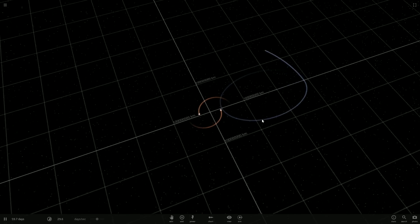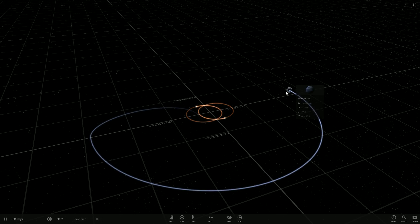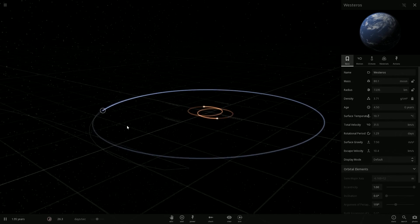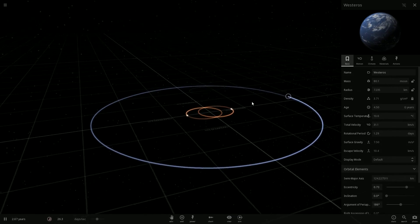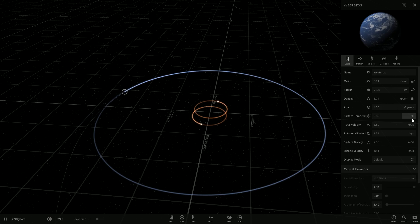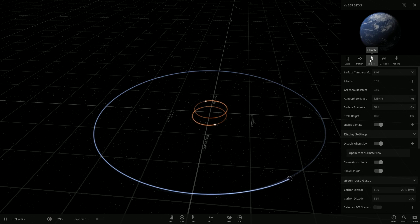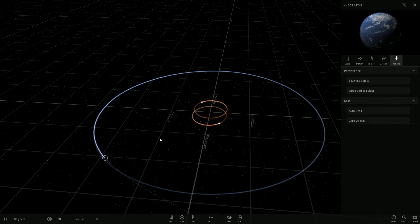Oh, here it is! Alright, so for all you Game of Thrones fans - here's Westeros. I don't watch Game of Thrones myself because I do not have an HBO subscription. So here's Westeros - does this have two suns? Is that the idea? That's really cool. So this is like a stable binary star system where there are two suns. Is that what's going on in Game of Thrones? That is really really cool. Surface temperature fluctuates. The greenhouse gas is 2010 level, seems to be similar to Earth.